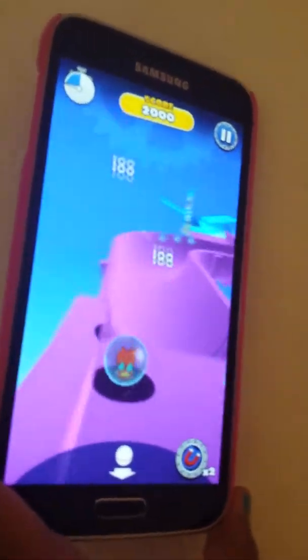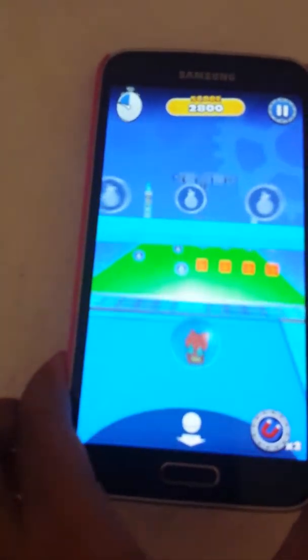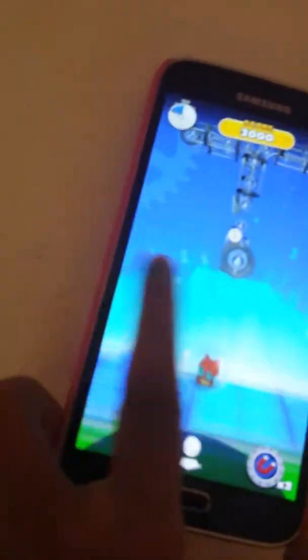Beat the time before the time runs out. Tilt to move the ball. This is the one I choose — he's inside the ball. Use the power-up. I don't really like it because it's hard to get back the power-up, so I don't really use it a lot.